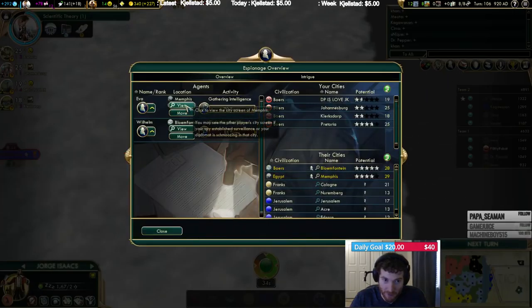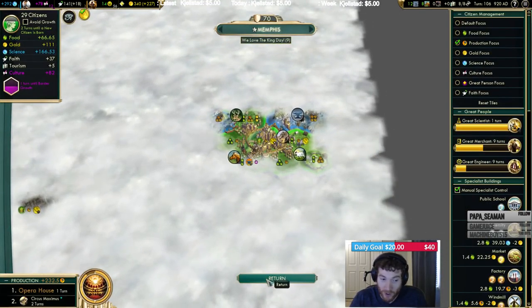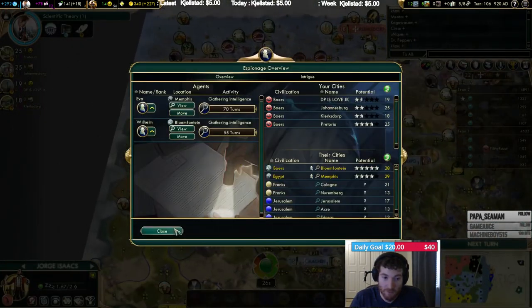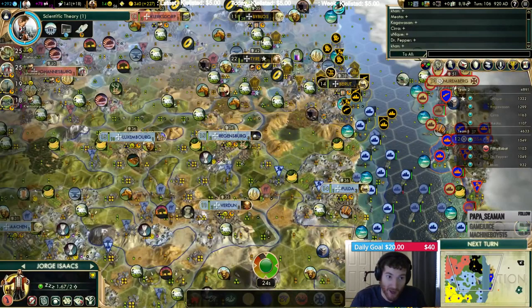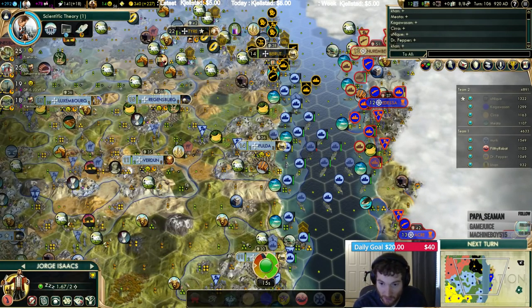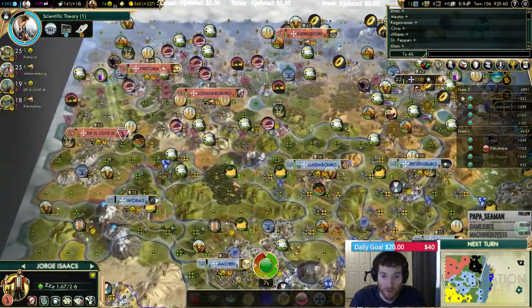I have spies in both those caps. They have public schools up already in both caps. We don't have that tech yet — that means they're really close to planes, only one tech in between. We need to drain their money by forcing them to spam buy boats because they're panicking, or get wrecked by planes. I'm gonna be taking a city in the next couple of turns. They're up to 3,000 gold now — they're not buying.